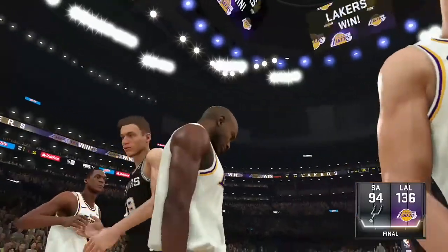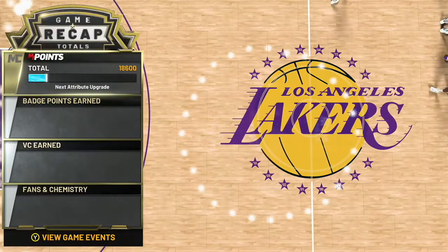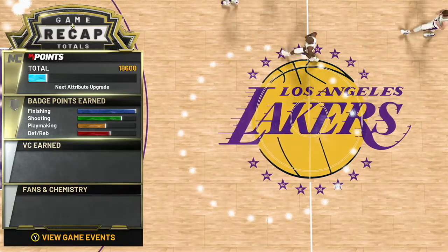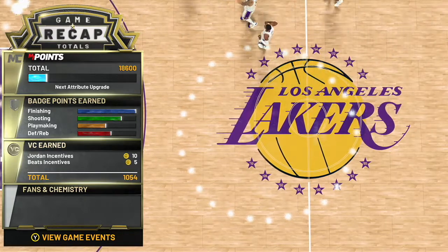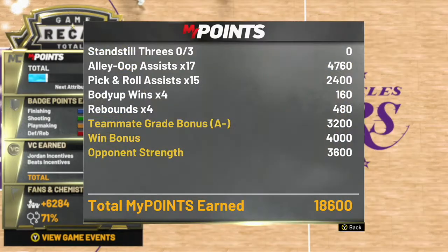I sped this one up very quickly so we can get right to the point. As you can see, my playmaking points maxed out right here at 7,320. So we are still getting more badge points when you put it on a harder difficulty — for all you people grinding your badges, MyCareer still looks like the way to go. Alley-oop assist came in at 4,760, but you don't get the multiplier, so you are getting less MyPoints and less badge points.